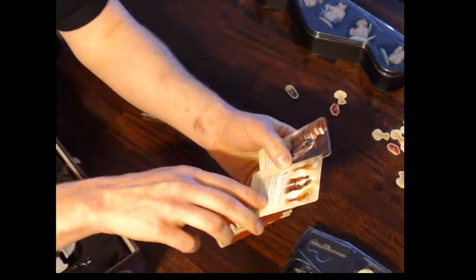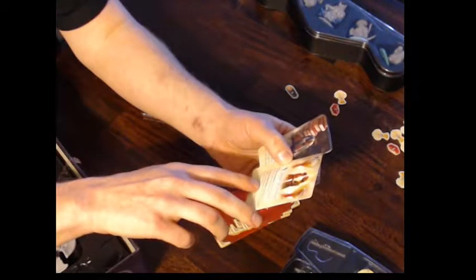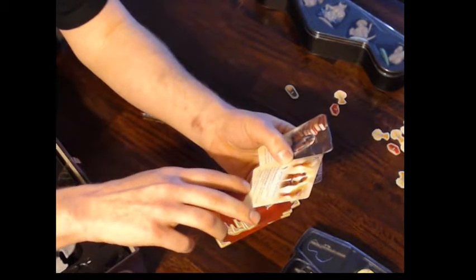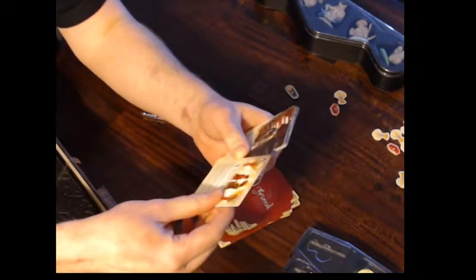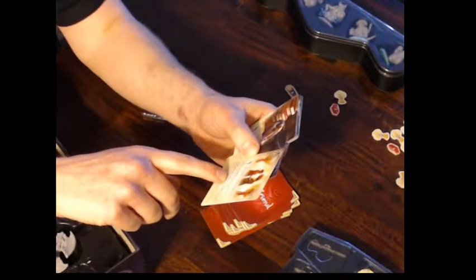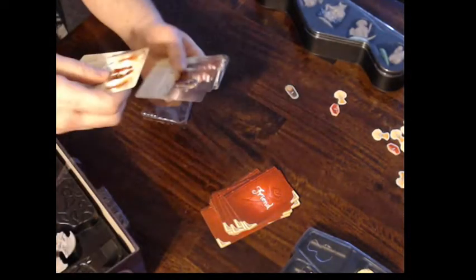When revealed, play in a location, stays in play until discarded. End of gather phase, all players not in this location lose one resource of their choice. Royal wedding — if no players are in this location. This is one of those that keeps going on. So they got all these different cards you can play against your opponents — they all do different things.